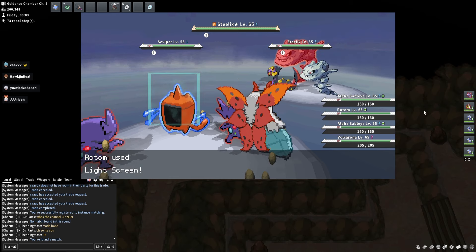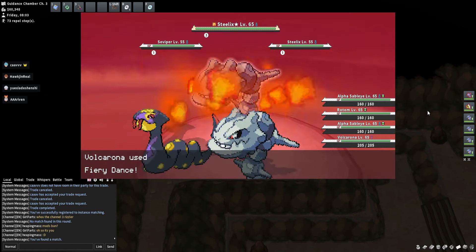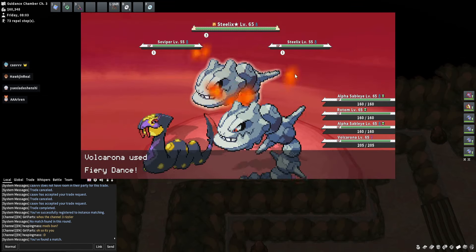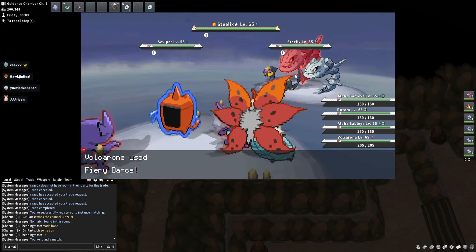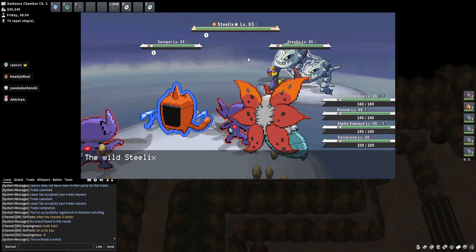I'm not carrying the gym rerun team just to test this out, but if you have a Typhlosion or two, or a couple Blastoises, they would work just great. You're going to hit close to damage cap and Steelix will just melt from the special attacks.